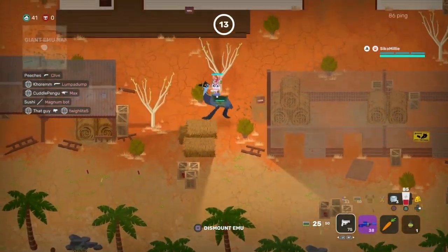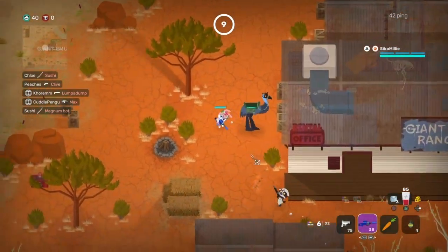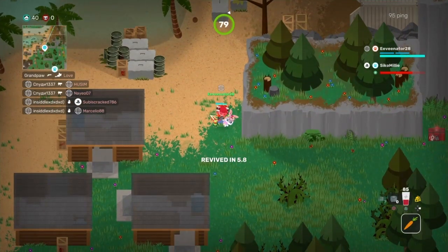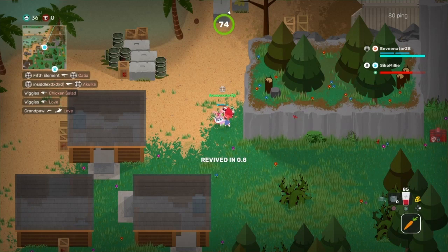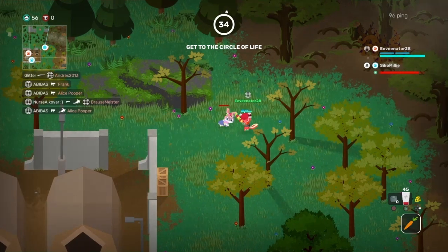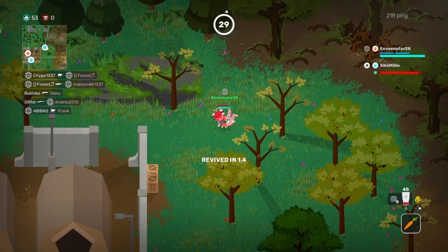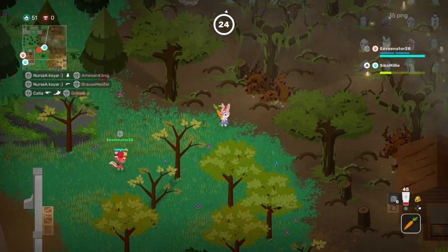Tip number five: this feels more like a bug and I don't know how long it will be in the game, but I was able to get a weird speed boost the moment I get revived by a teammate. If you start moving 0.5 seconds before you're revived, you suddenly get a speed boost, and if you partner it with a roll, you get a massive boost in speed — useful to dodge out of the way if your teammate revives you in a dangerous place or in the middle of a fight.